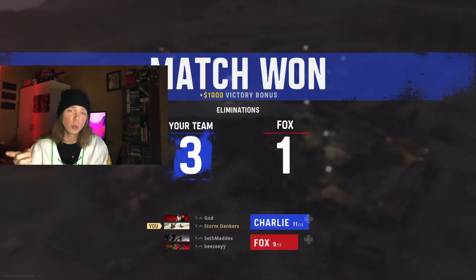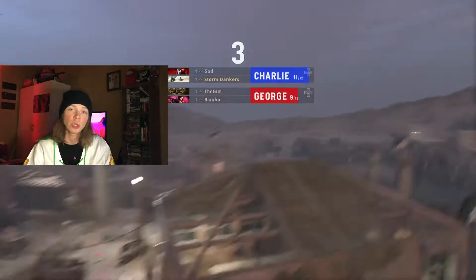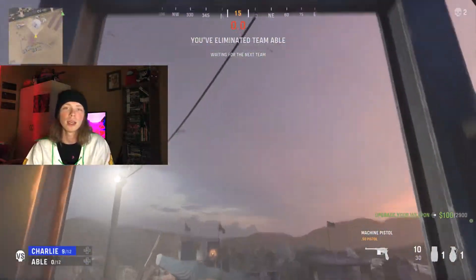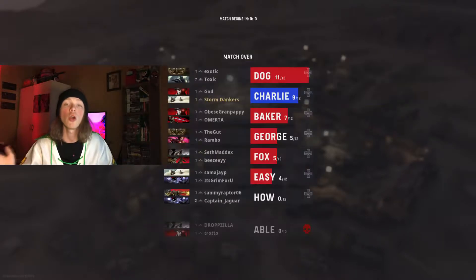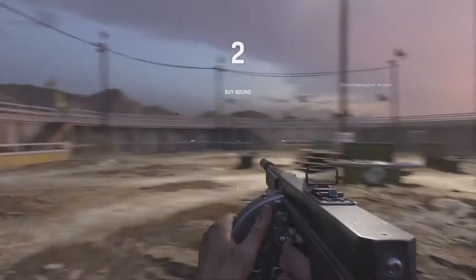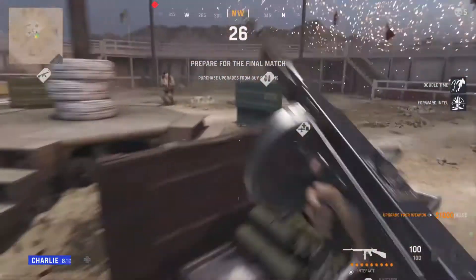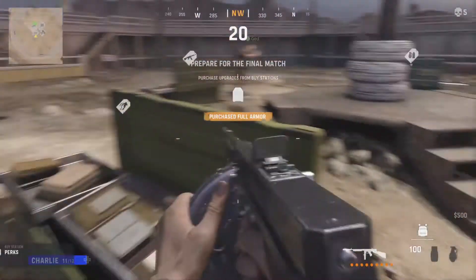As you or your teammates die, a life goes down. Scattered around the map are extra life tokens — I think it's one per game, but it comes in handy if you want to clutch a round. You can also earn cash by killing enemies or winning rounds. They throw you into a buy round, giving you a minute to visit four buy stations and purchase perks, guns, body armor, grenades, and other items to distinguish your playstyle.